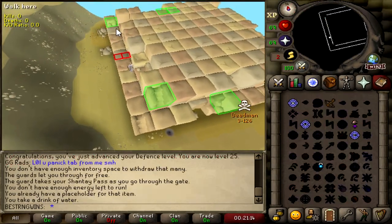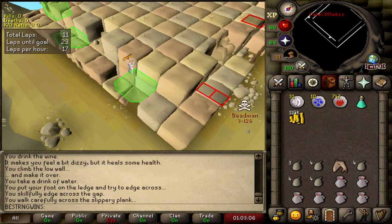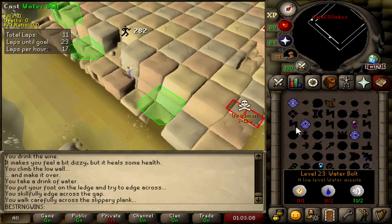Let's get back to it. Hopefully that guy with the MSB doesn't show up, because I've not got that much food. 11 laps in and the man with the MSB shows up, so we get out of there.